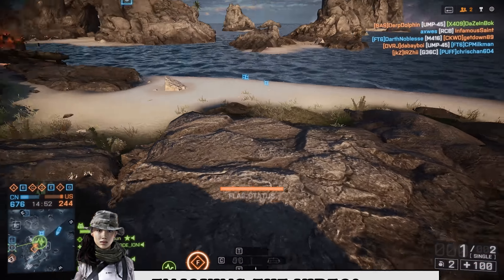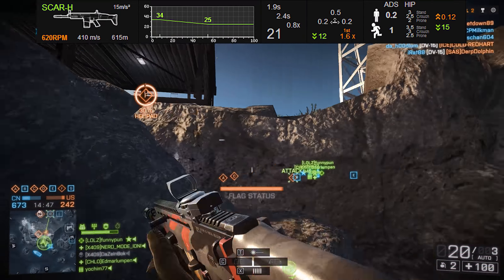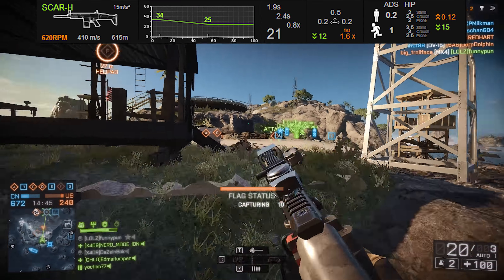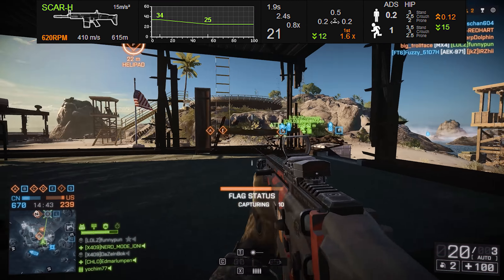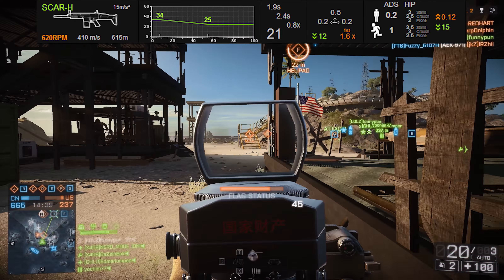For today's episode we're going to be taking a look at the SCAR-H. This weapon clocks in at 620 rounds per minute, which is the second slowest rounds per minute for the assault rifle class, but it also has some benefits that other weapons in its category don't have.